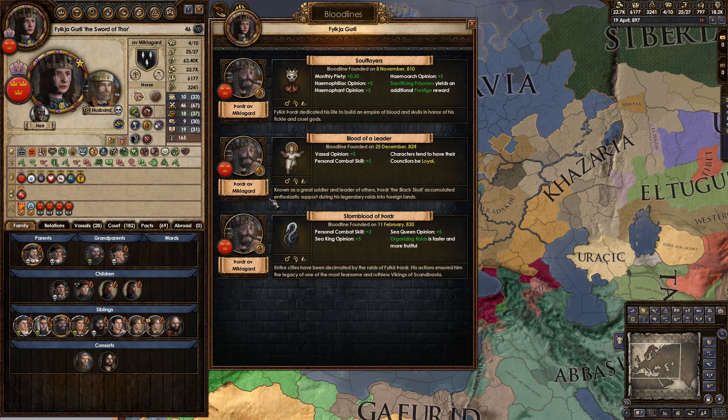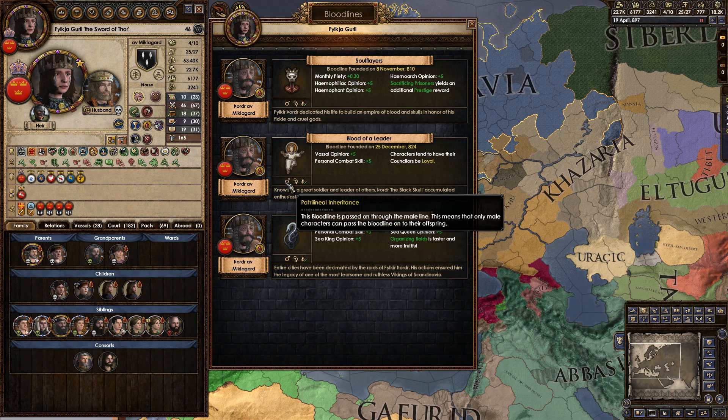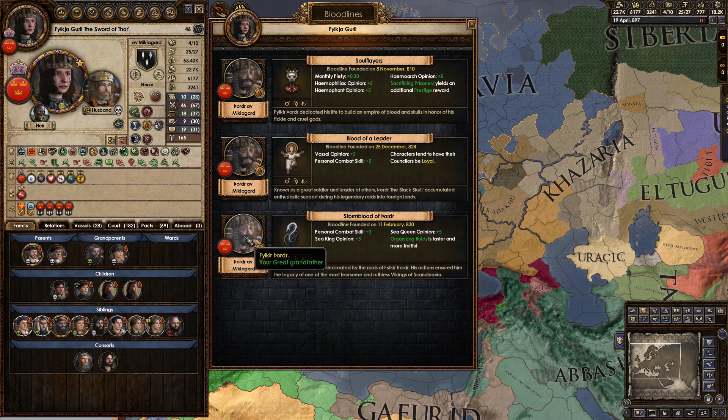You can see that Thordor founded three bloodlines, and all of them are patrilineal inheritance. This is because Thordor is a man, and generally bloodlines will always pass down either patrilineally or matrilineally according to the gender of the founder. A man founded it, they're patrilineal bloodlines — that's how it works. And because of this, since almost all bloodlines in the game are founded by men, almost all bloodlines in the game will have patrilineal inheritance.